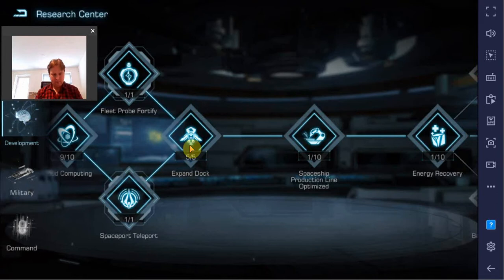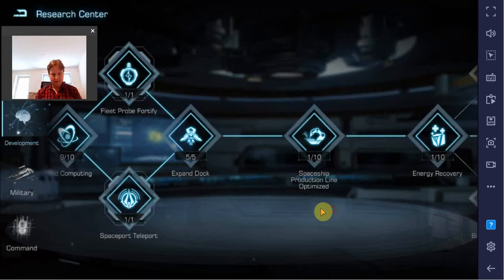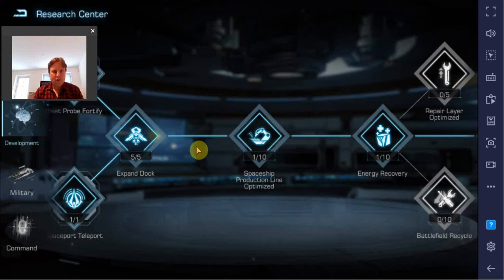There are a couple of other ones like the expand dock that increases the building queue leadership, so you can build more spaceships at the same time — that is going to be helpful early on in the game. The spaceship production line is going to increase the speed at which you build warships, and that is also useful. But especially once you've unlocked bigger warships, the increase in speed is going to be more useful. If you still have quite short building queues, it's probably more important to increase the building queue than increase the speed — depending on whether you are online 24/7 or not.